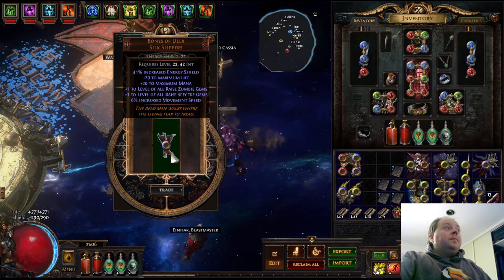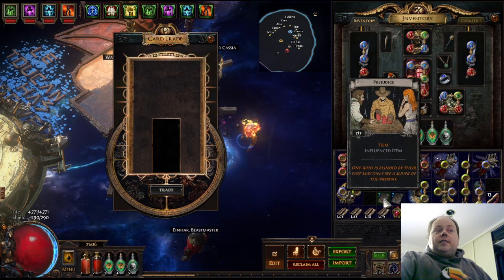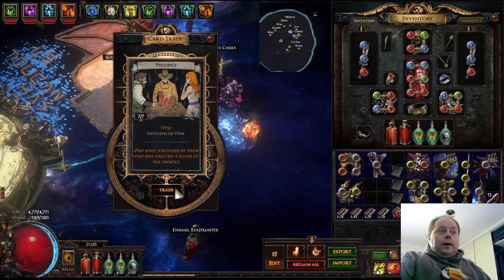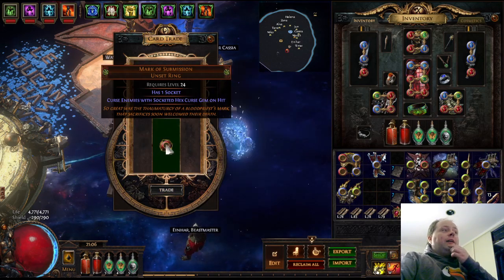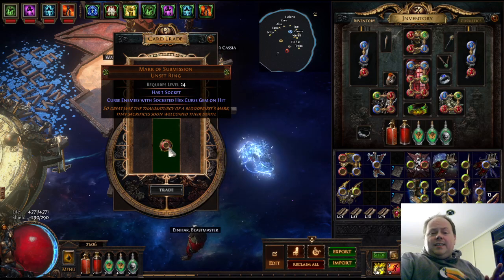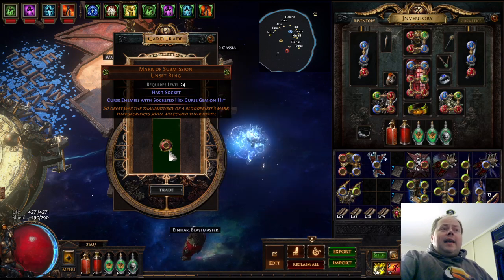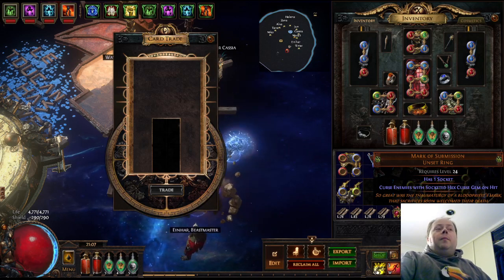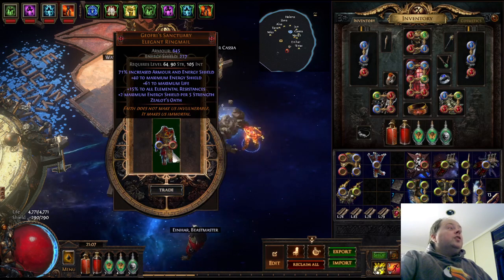That does prove you can get Redeemer influenced items. Bones of Ula again — quite a common unique — this one is Crusader influenced, so all the things I noticed about not getting specific types of influence were solely due to a very small sample size. Mark of Submission with Hunter influence — this is a fairly strong but very niche unique. If it had been Shaper influenced this would be an amazing hit, but being Hunter influenced there's no particular synergy. It just looks cool.